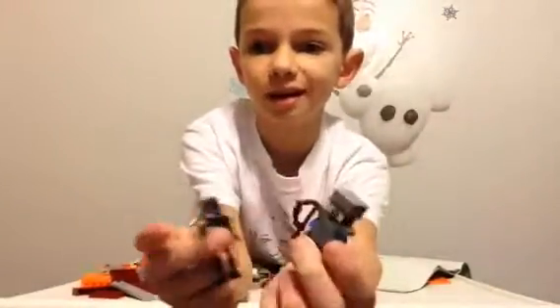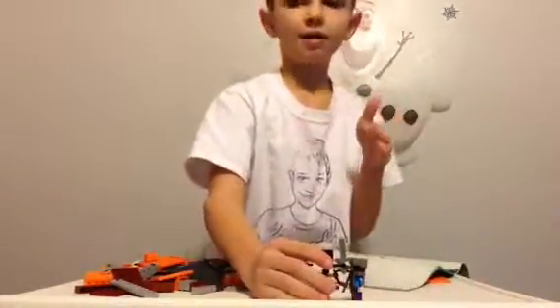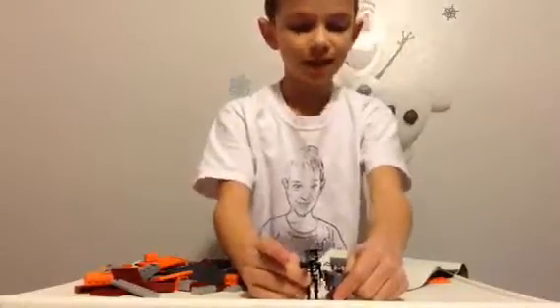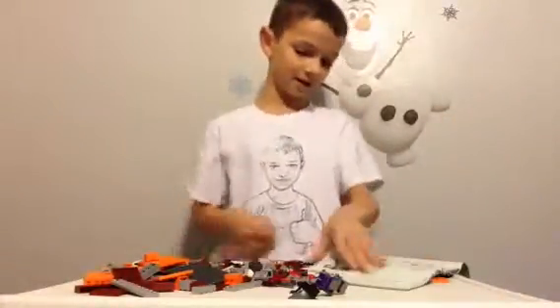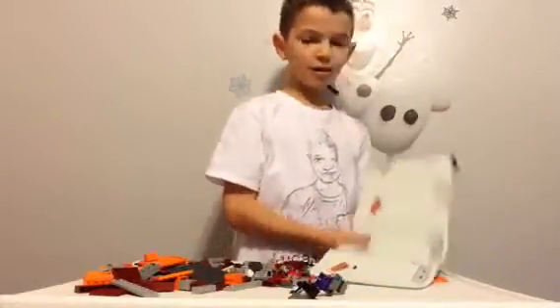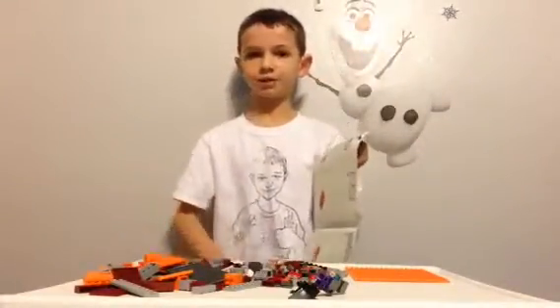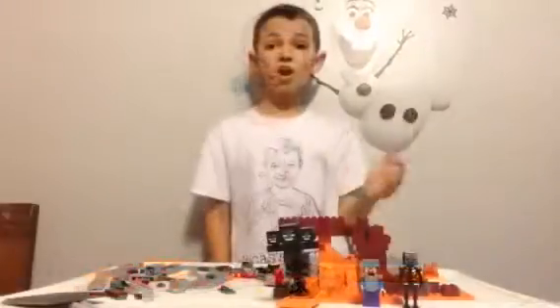So it looks like Steve's wearing iron armor with a bow and a stone sword. It's a wither skeleton — and it makes sense that the wither skeleton is bigger. In Minecraft, a wither skeleton is actually three bricks tall, which is why it's best to have a door that's two blocks tall. So you just learned something about Minecraft in case you didn't know that! Once I'm done with booklet one I'll show you what it looks like.